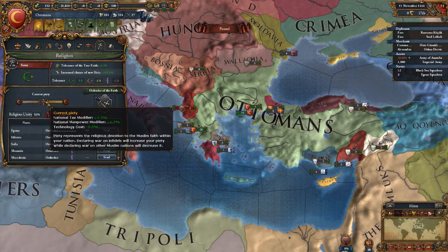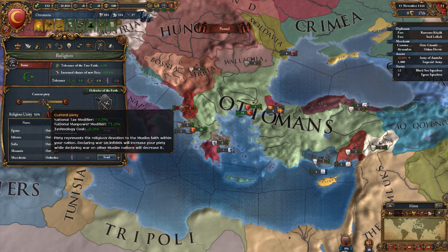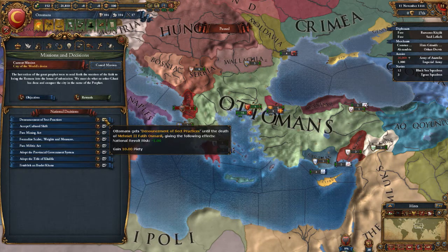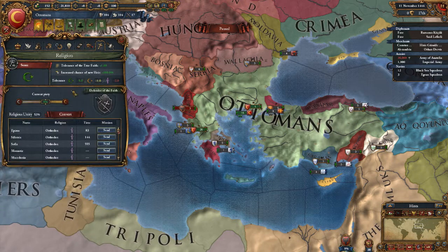I'm not quite sure how this piety works. Piety represents the religious devotions of the Muslim faith within your nation. Declaring war on infidels will increase your piety, while declaring war on other Muslim nations will decrease it. The higher the piety, we get tax modifier, national manpower, and technology cost bonuses — so that's something we definitely want to work into. We're going to go ahead and get this so we can get that 10 piety. And that went up — nice.